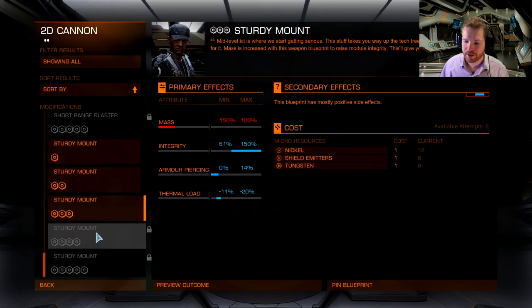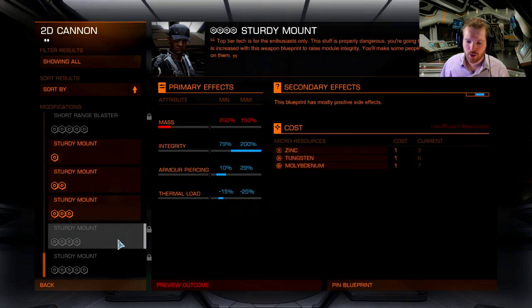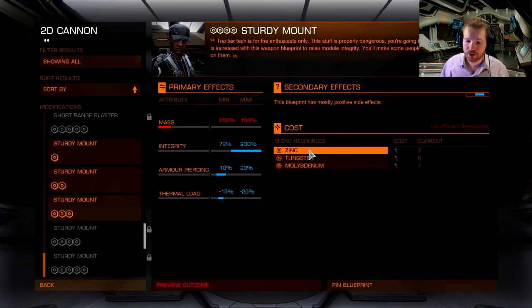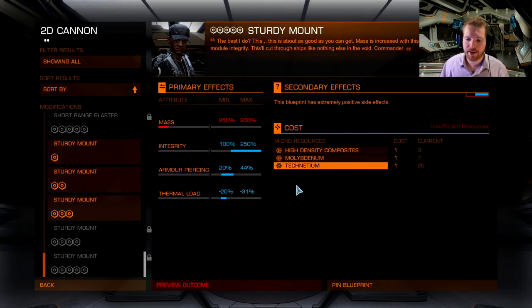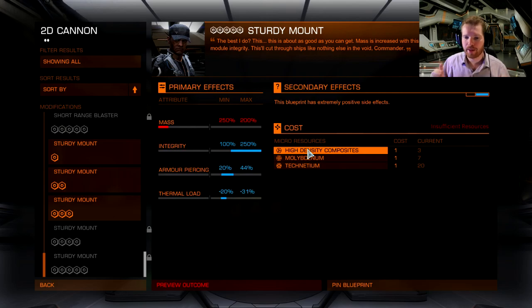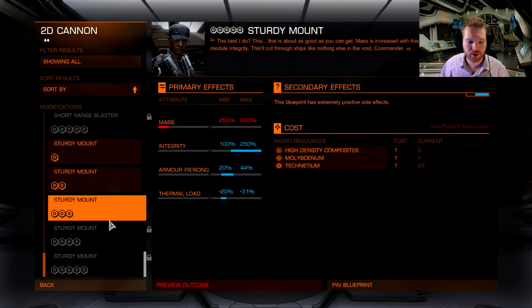I haven't unlocked him further than this, but you can go on and see what you need for the next levels — you need zinc and tungsten. You can see all the materials needed to unlock him all the way to level 5. I recommend you get all the materials before you come here if you're planning to unlock him all the way to level 5.